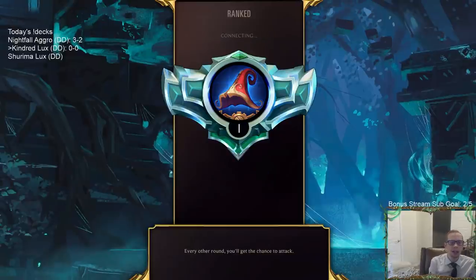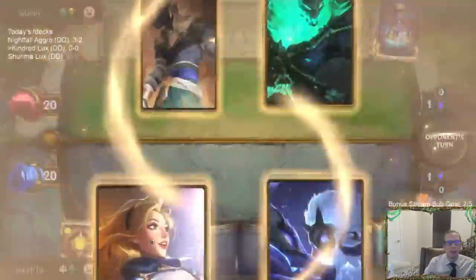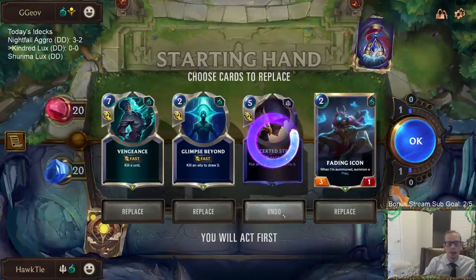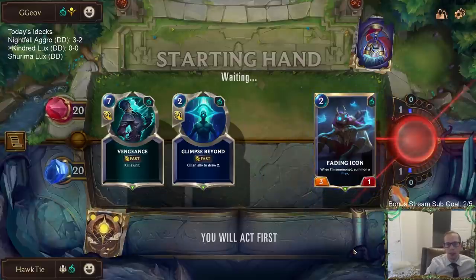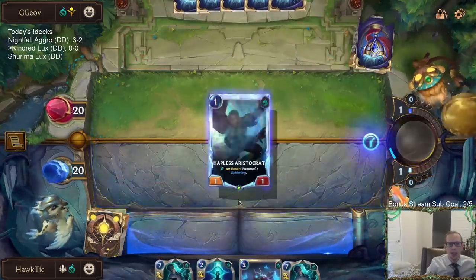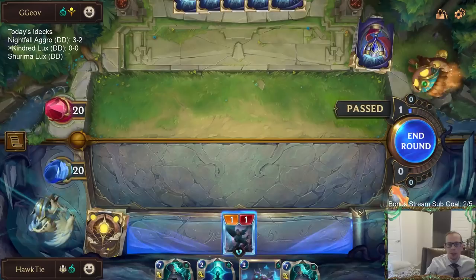The next deck I have labeled as Shurima Lux, because it's going to be with the region Shurima, but Lux will be by herself as the only champion in that deck. For this first game, I'm definitely going to mulligan one card and keep the rest. Fading Icon gives us something to do early, Glimpse Beyond always does its thing, and we did just get this Hapless Aristocrat prismatic earlier in the stream.